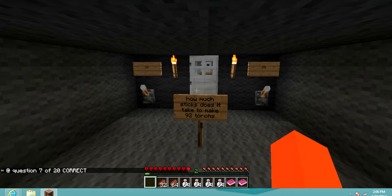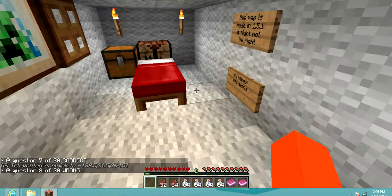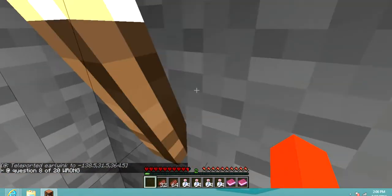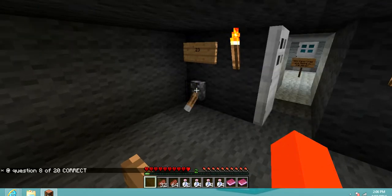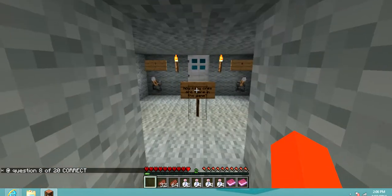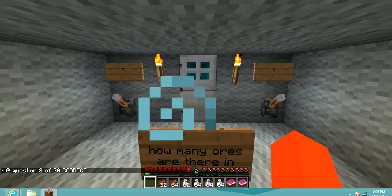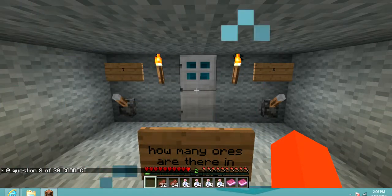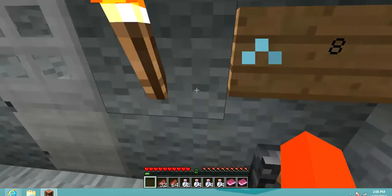How many sticks does it take? Oh gosh, that's gonna be hard. I'll be back when I get there. Okay, we're back — so apparently it's 23. How many ores are in the game? Coal, iron, gold, lapis, redstone, diamond, and gold — so seven.